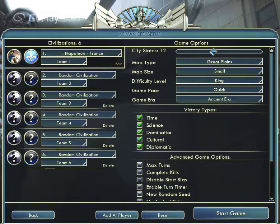Here are the modes or types of victory. Time is the main thing. Domination means defeating other enemies with your army. Cultural means boosting your culture. Diplomatic victory depends upon city-states — how many city-states you have in an allied or friendly position.